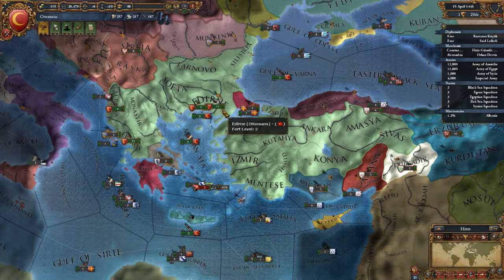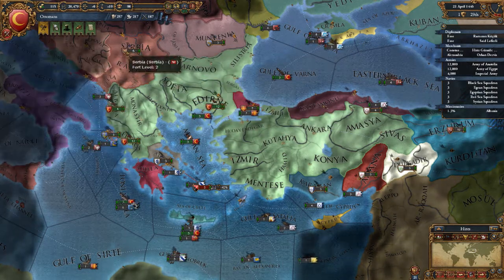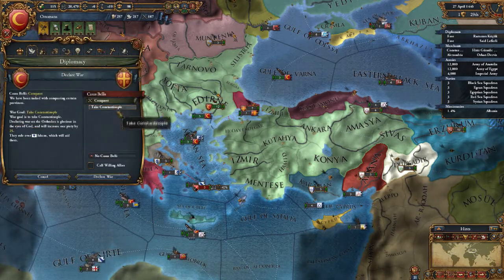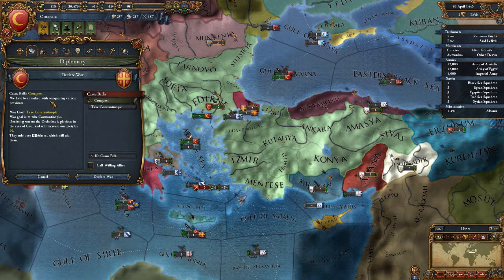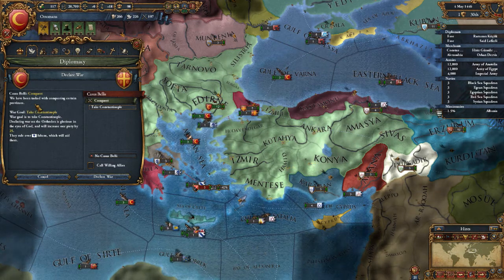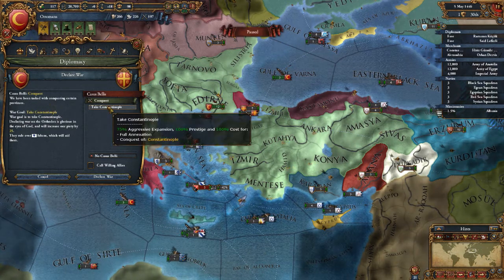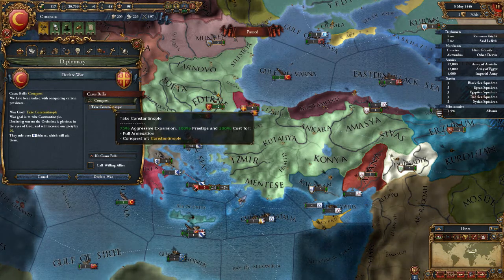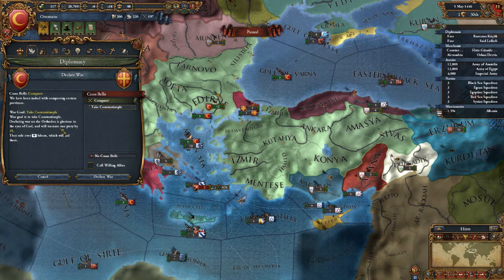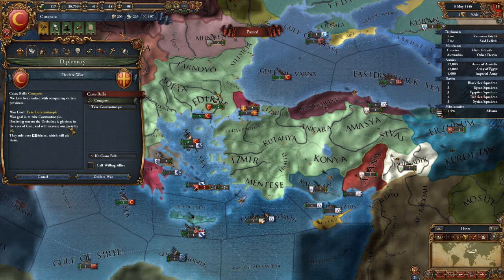All right, this guy's moving. I'm going to go ahead and declare war. Another thing about this — Casus Belli, or CB as a lot of people call it — that's the reason you go to war. You can always go to war even if you don't have a CB, but having no CB drastically raises the negatives.